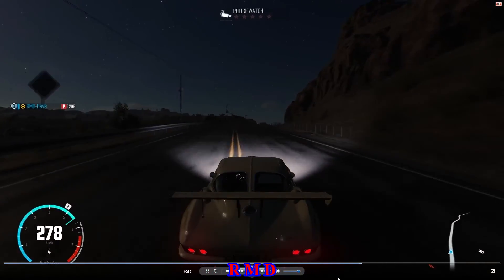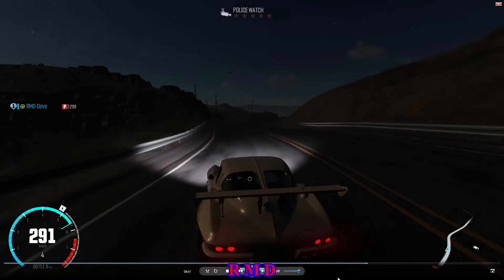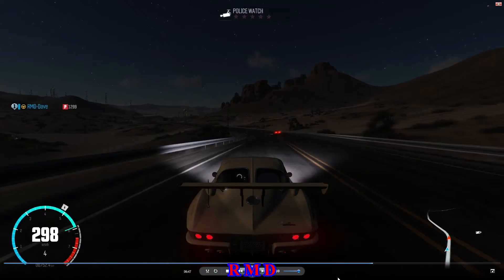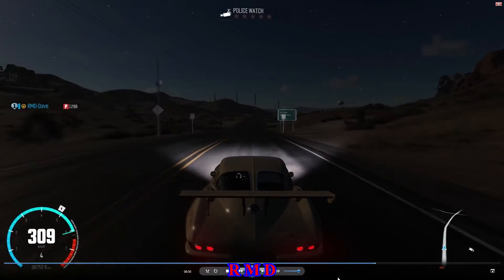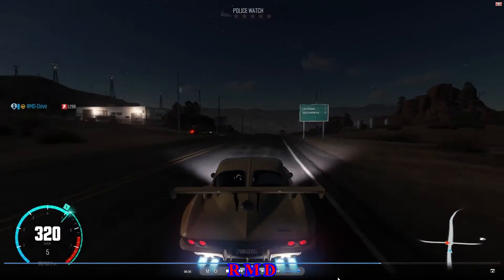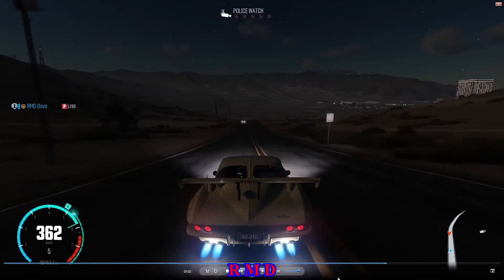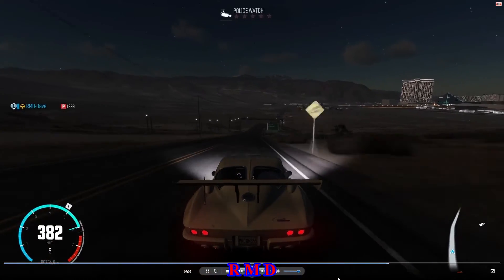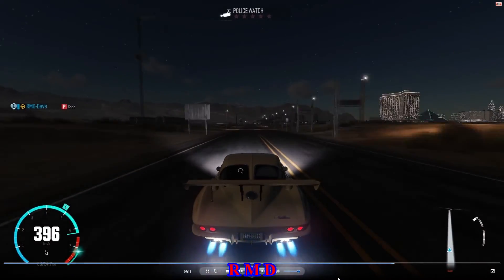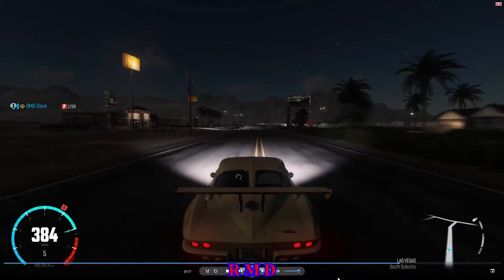I'm also going pretty fast in this section compared to other cars. The reason for that is I kinda know how the car reacts. Little taps on the brakes and you can dive into that corner. I have a certain feeling with the car. The jump's kinda smooth, it keeps going, the nitro is decent. And the top speed is not bad either — going towards 400, which is sort of the better top speeds in performance spec.